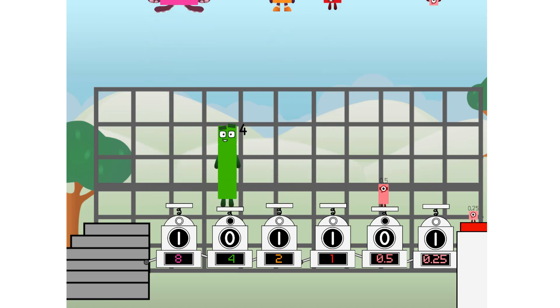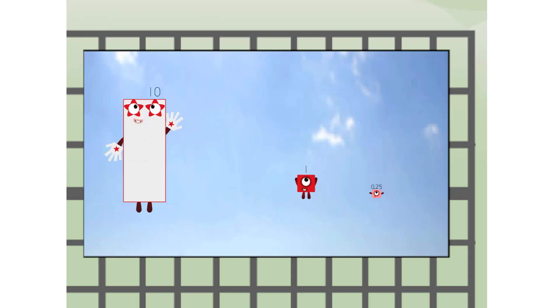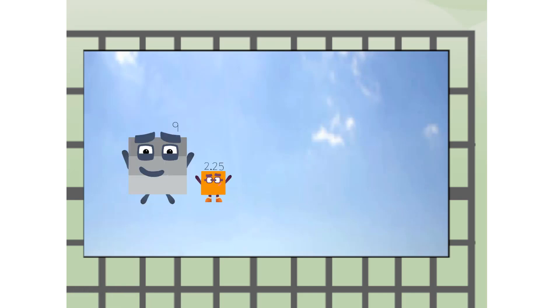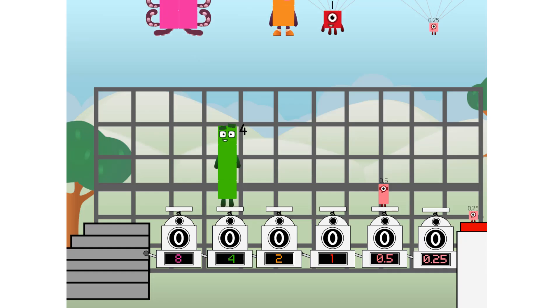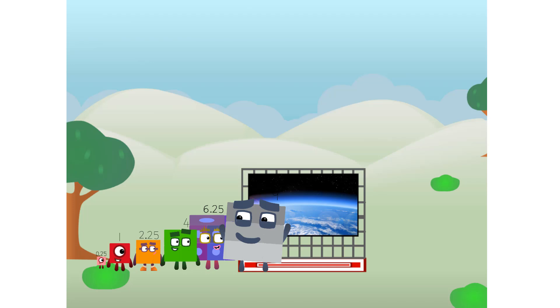11.25 — way up high! Amazing, but not a square. Wait and see — we're 2 squares. The edge of space, nearly there! Amazing! We sent a square to the edge of space without rockets.